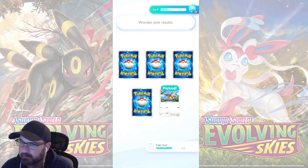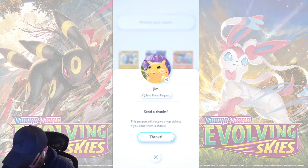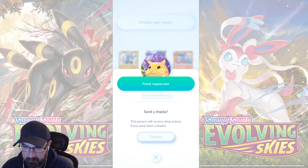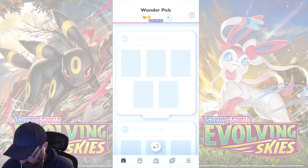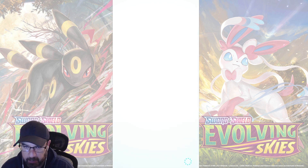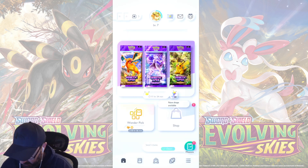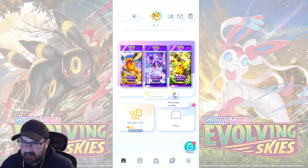Alright, let's see. Do we have two more packs? Oh yeah. Send a friend request, and thanks. Cool. Alright, I don't have enough for another wonder pick, not of anything good anyway. We have 20 hourglasses, so that's not gonna be enough.